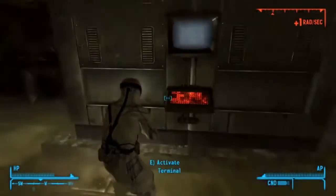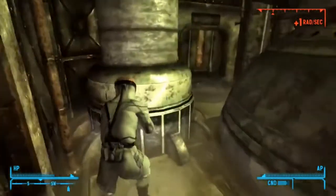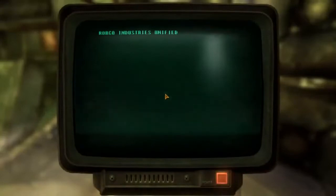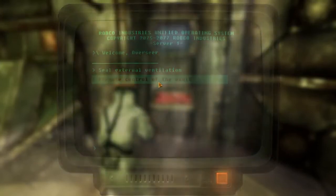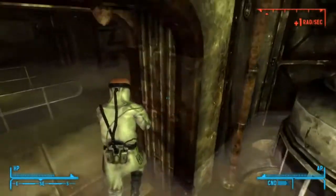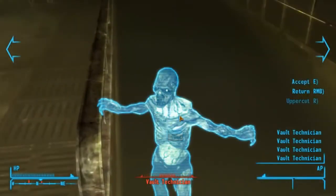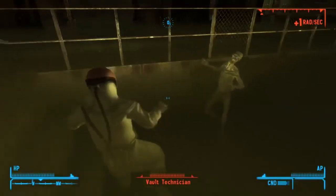Which leads us to this last room right here around the corner — takes us to this computer. We have two options: seal external vents, which would probably help stop the radiation from getting to the farms and the water pump, or reroute the controls. I chose reroute the controls because I was trying to be a nice guy. But it backfired — because once I got out of this room, those good people I tried to save were all ghoulified and they tried to kill me. So if you choose more wisely than me, by closing those vents, you'll be able to stop the radiation and complete the quest.